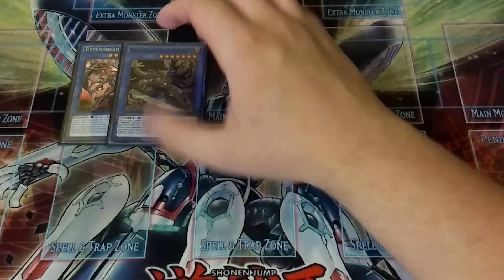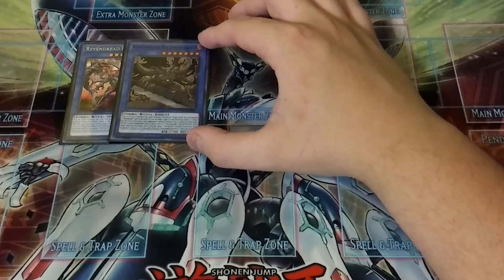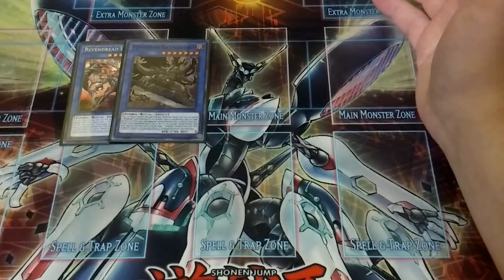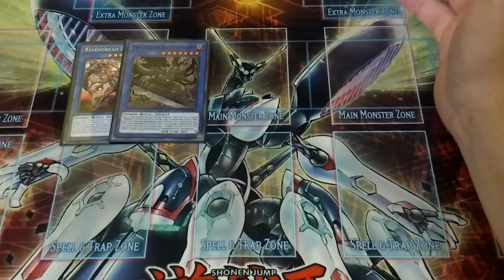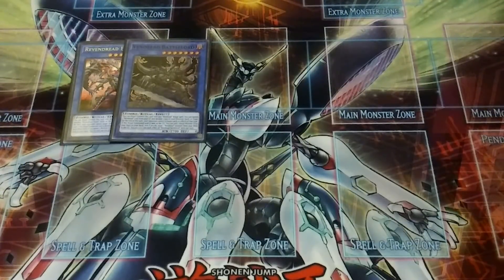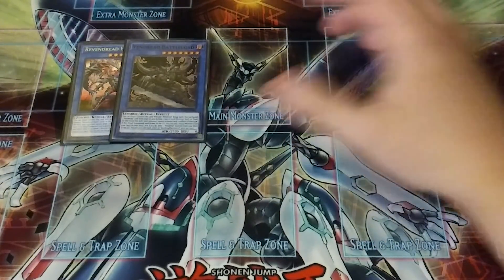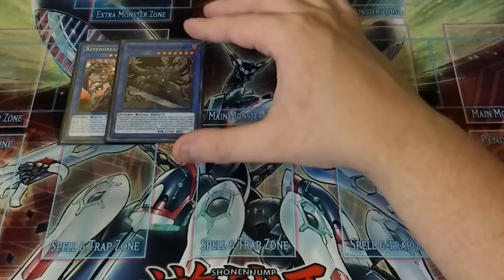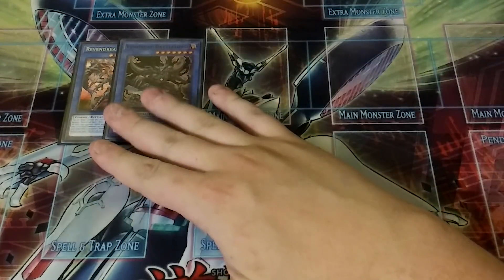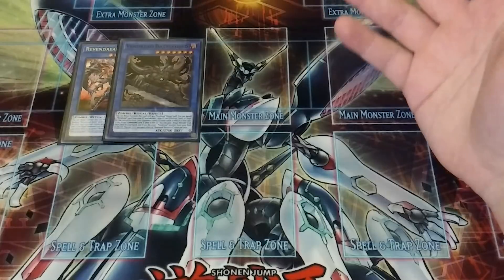Then we play one copy of Vendred Battlelord. He's a really good card in the deck but again kind of a one-off. He's like a Shock Master — you can banish one Vendred card from your graveyard, declare one type of card (monster, spell, or trap), and for the rest of the turn your opponent cannot activate cards or effects of that type. He's a 2700 beater and he's a good one-off. Sadly, both Executor and Battlelord are not searchable by Pre-Preparations of Rites.